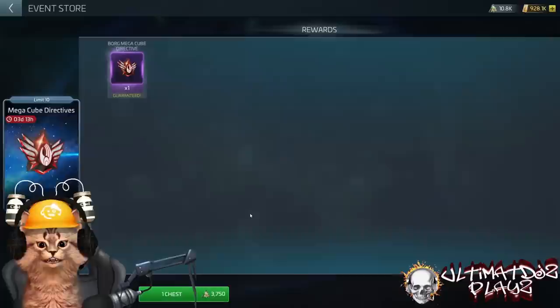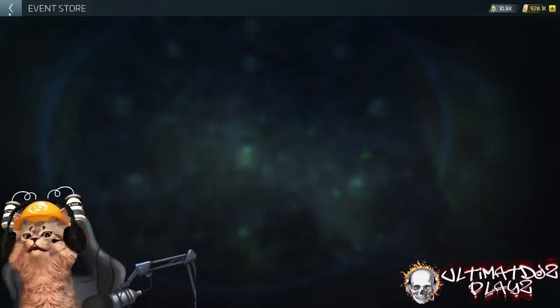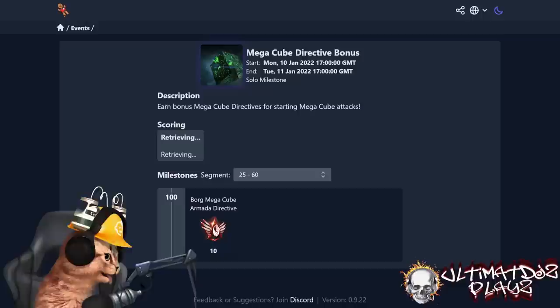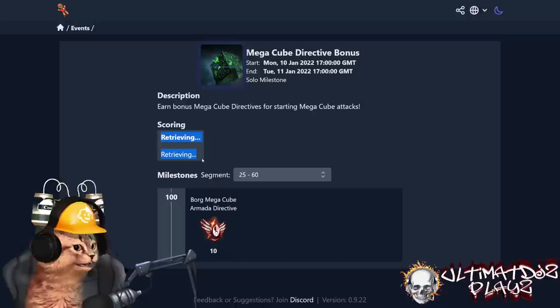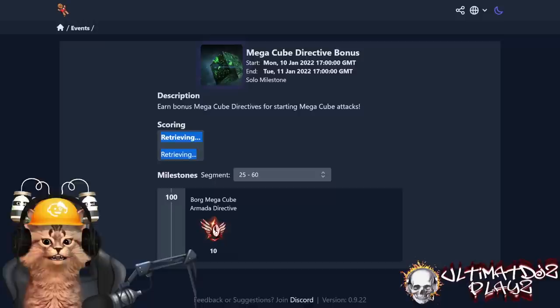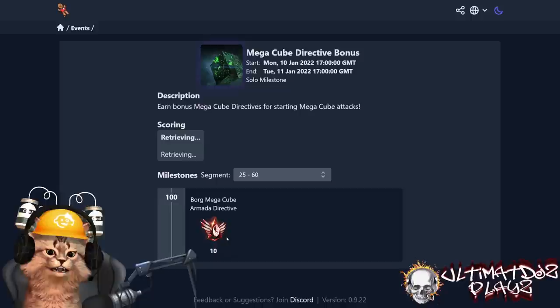You must buy 10 Mega Cube directives — I don't care if you do it with event store loot or cash, but you must have 10. Inside the Borg Mega Cube directive bundle, on day three you'll see the Mega Cube Directive Bonus event pop up, which scores 10 points for each Mega Cube directive spent. It costs 10 Mega Cube directives to start a Mega Cube armada — do one Mega Cube, earn one Mega Cube. Do not spend your free one this time. You have now entered the Mega Cube loop.